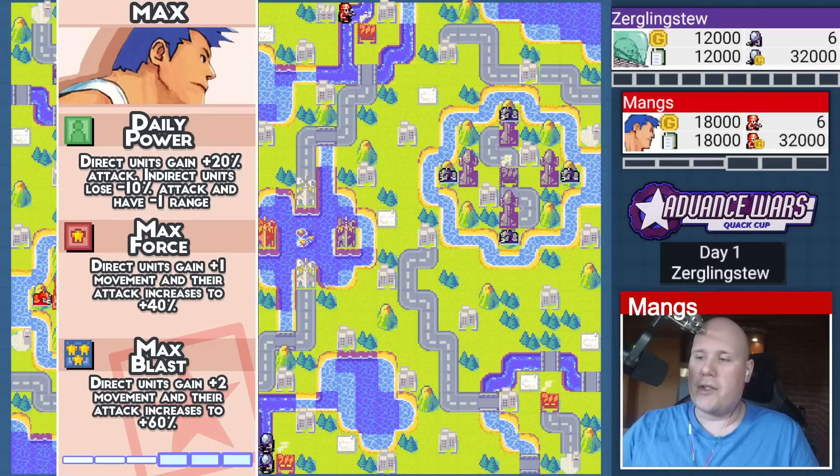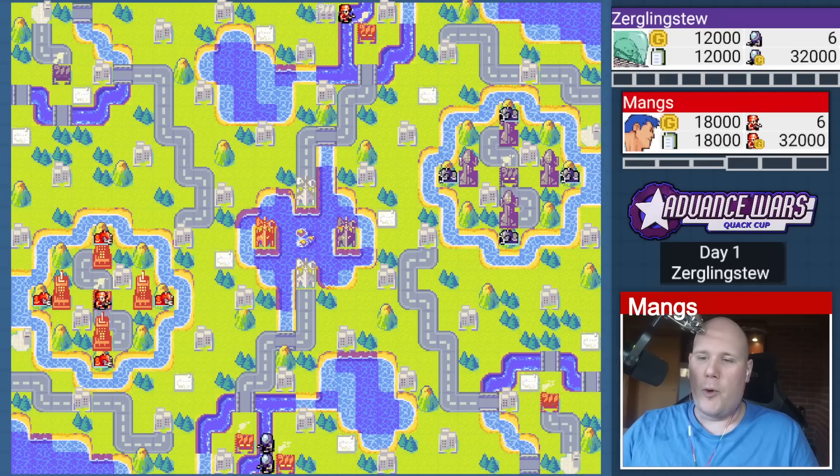I did several training matches on this particular map. I tried playing against Grit. We found out that Grit was completely useless on this map, as he tends to be in the Quack Cup, even though he's available. And I came to the conclusion that Max is definitely the top pick on this particular map. Because mixed base — he gets extra movement. You don't really build indirects in mixed base.